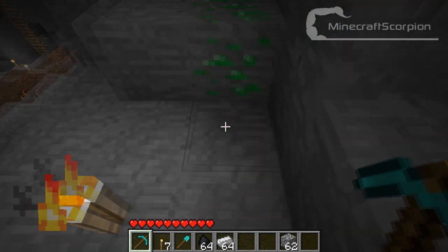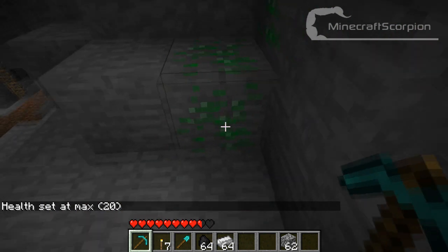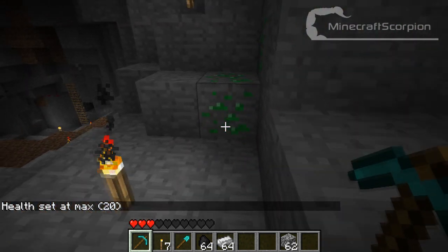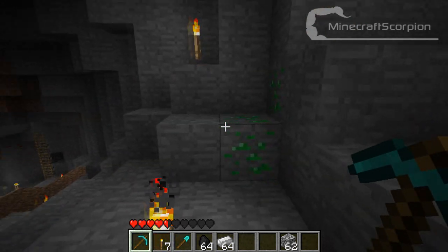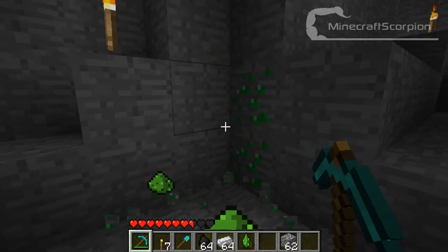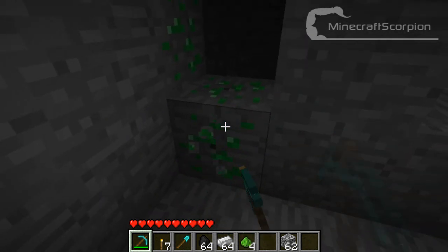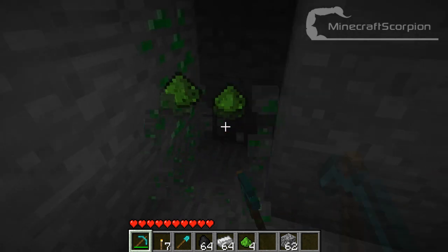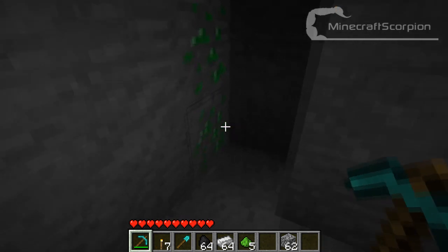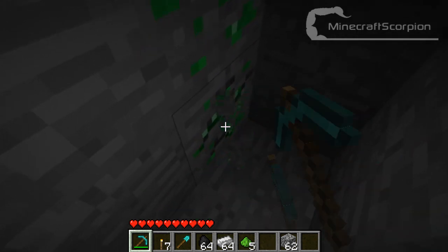When you walk into it, it hurts you. But I've got single player commands now, so I'll just make normal health. As you can see it hurts pretty bad — every time you hit it, two hearts will be gone, and within no time you're dead. But I've got God mode right now, so let's mine this stuff. It takes quite a while to mine. You gotta watch out that the dust doesn't drop on the blocks themselves, because they will be destroyed. As you can see they drop two per ore, but one got destroyed so I only got five dust.